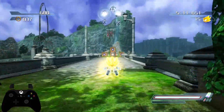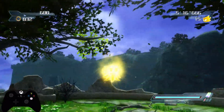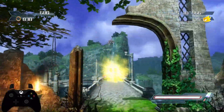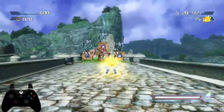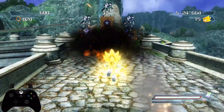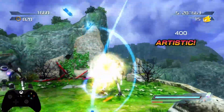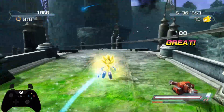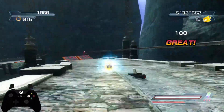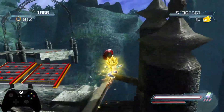Super Sonic doesn't really move differently on the ground — the speed doesn't really change. I assume that's for balancing in the game. His speed and jump height don't change at level 1, but he is invincible of course, and he destroys any enemy, regardless of health bar, in one hit. Normally that enemy takes two hits to destroy, but Sonic destroys it in one hit, which is really nice.